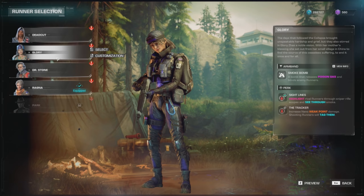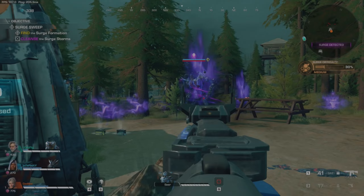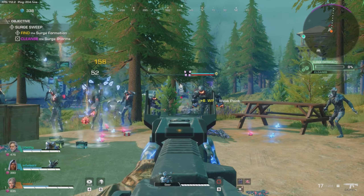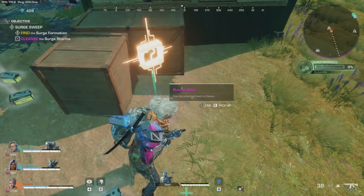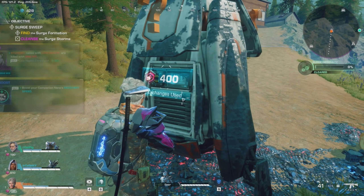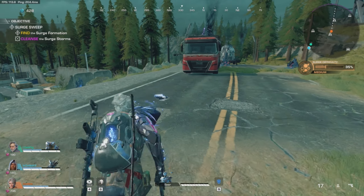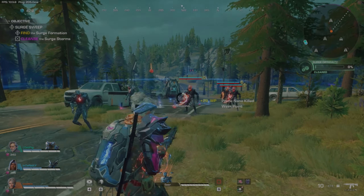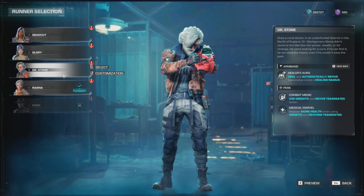Glory, on the other hand, throws a smoke bomb and her perks are really amazing for sniper players, making her one of the best classes in PvP right now. She highlights rival runners through sniper rifle scopes and sees through smoke, which synergizes really well with her smoke bomb. She also increases Nano weak point damage and shooting runners will tag them for your team — a really amazing PvP class and personally one of my favorites while leveling up.